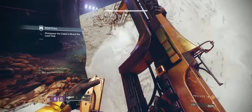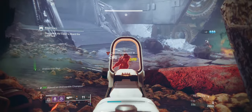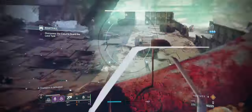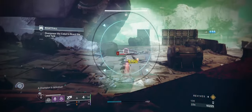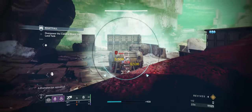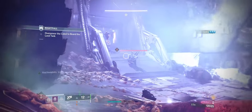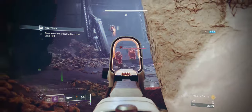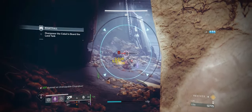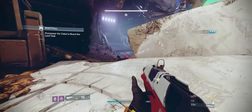This also brings the barrier up to my right. The Unstoppable is dead, and now I can start working on some of the trash adds. I'm using Forerunner instead of Arbalest because I think Arbalest is extremely overrated, especially after the damage nerf. Forerunner actually kills red bars in like three to four shots each. Even yellow bars — it does so much damage from such long range, it's actually an insanely overpowered weapon.